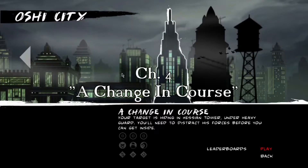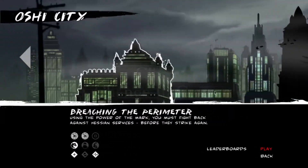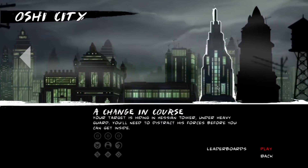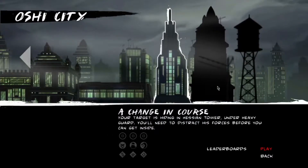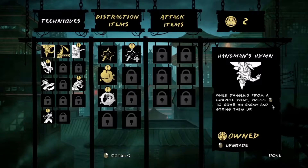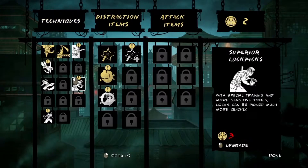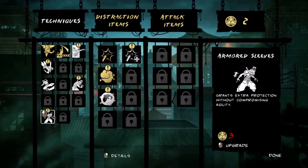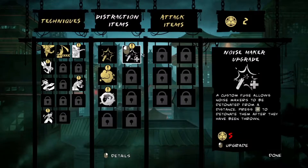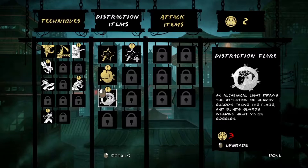I'm Ninja Online, guys. Welcome back to Mark of the Ninja. This is chapter four. When we last left off, I did the Trail of Shadows. Now we're on 'A Change in Course.' Your target is hiding in Hisan Tower under heavy guard. You'll need to distract his forces before you can get inside. We have possible upgrades now, so this is why it's important for me to do well in these levels — so I can get upgrades that will make the game easier.